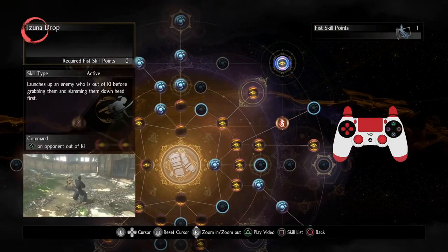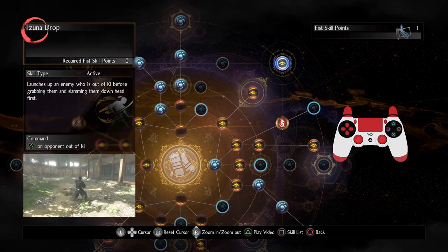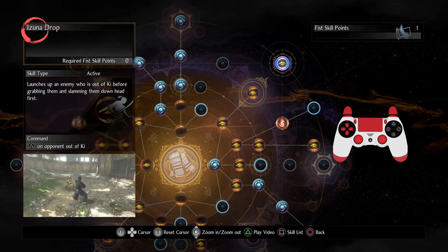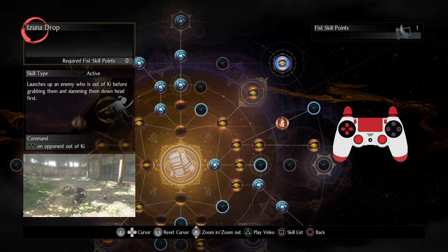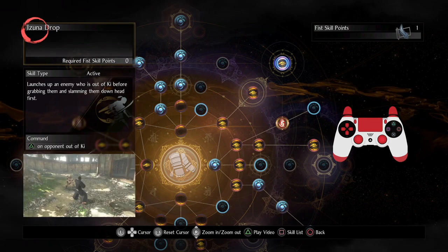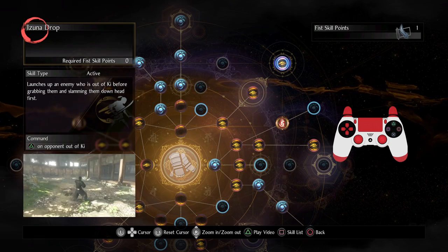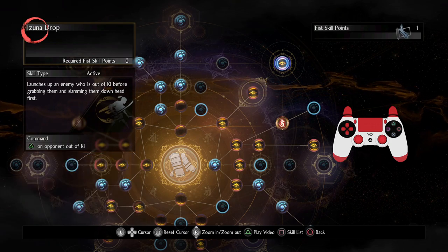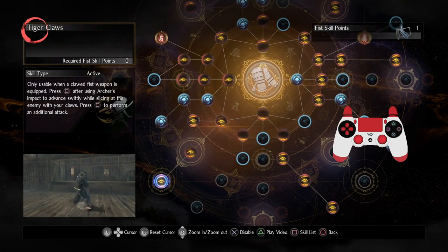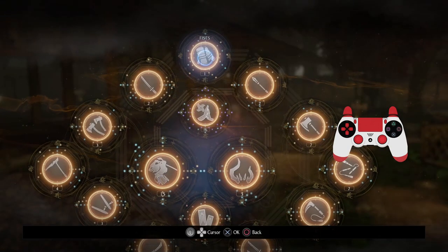The fist has two hidden skills. I'm not going to disclose the location of the hidden skills to prevent any enemy spoilers, but if you want to know where to get them, I'll have it in the description below. First up is Zunodrop — really fun, really cool ability. Next up is Tiger Claws, really fun to work with. Fists only has two hidden skills but both are really cool.